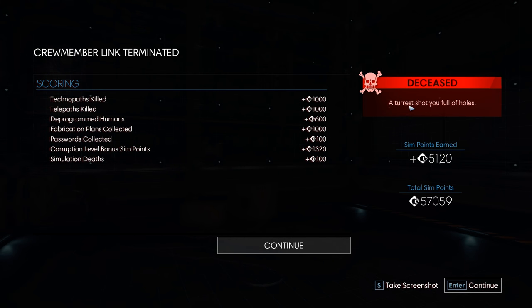A turret! Shot me full of holes. I was thinking the turret might try to kill me because I'm considered a Typhon, but I walked right in front of it, really close, and it didn't do anything — so I thought I was fine. But I guess I was too close and it didn't get a chance to scan me, because when I walked really in front of it... yeah. And my psi abilities do not work on non-biological opponents, and I had no guns. So there was nothing I could do.